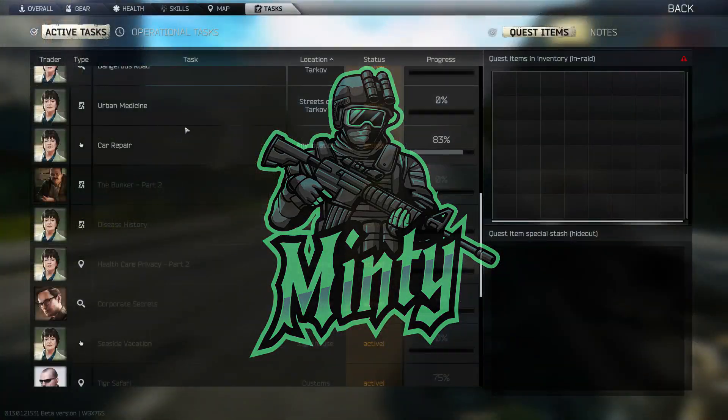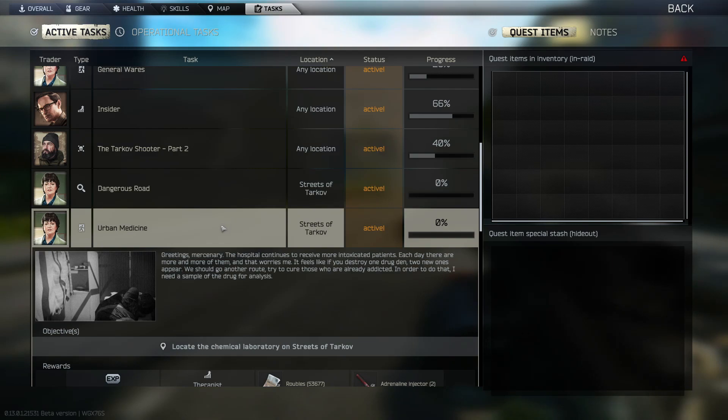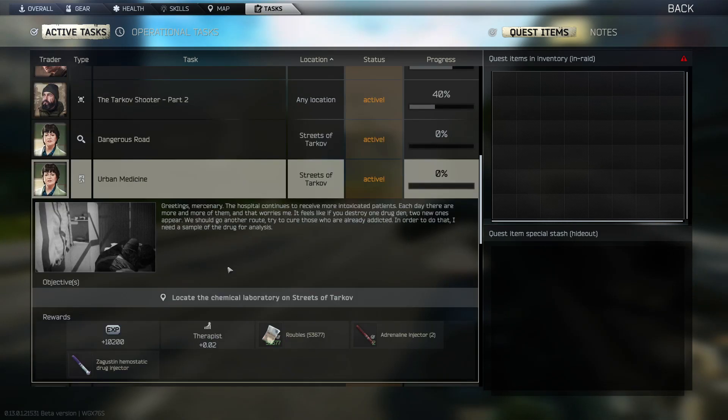What's going on? So we're gonna be doing Urban Medicine. It's a new quest with Therapist for Streets of Tarkov. It's a really easy quest except for the area it's in. It's a high traffic area, lots of scavs, lots of PMCs. But other than that this quest is fairly easy. We just got to locate the chemical laboratory on Streets.